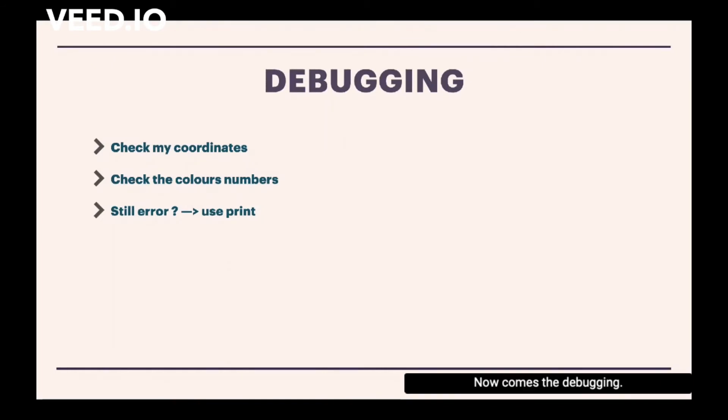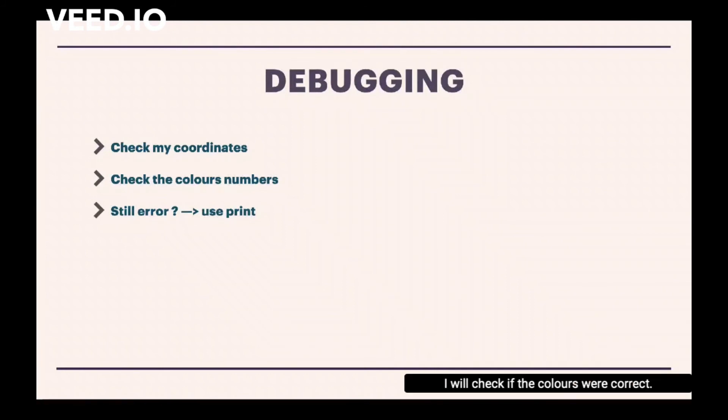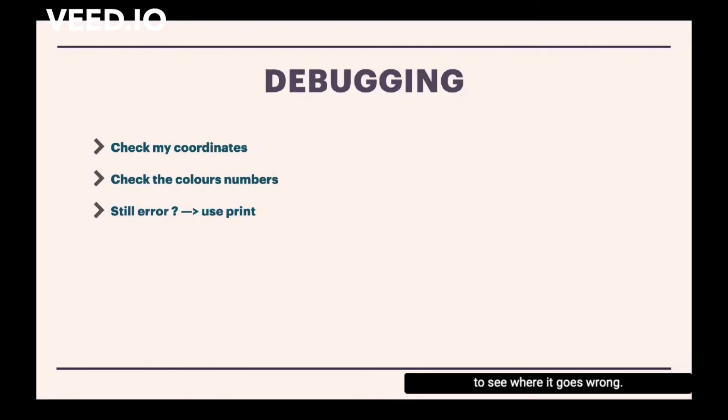Now comes the debugging. If I meet a problem, I will immediately check the coordinates first as it is quite easy to check. After that, I will check the color I set for it to detect and verify if the colors were correct. However, if none of them works, I will use the print function to see where it goes wrong.